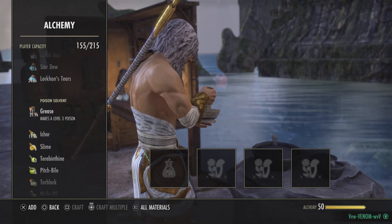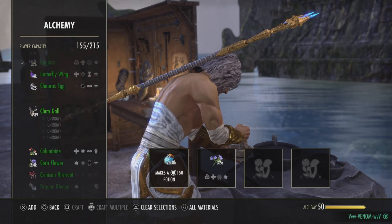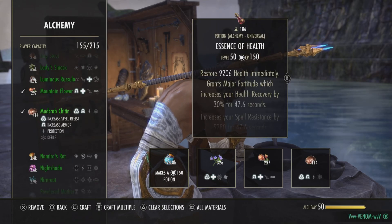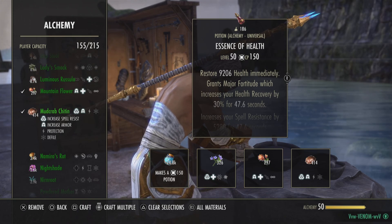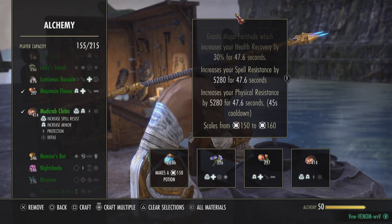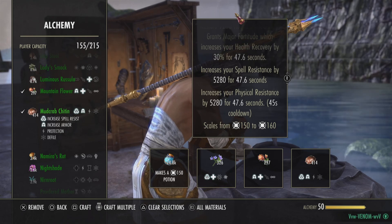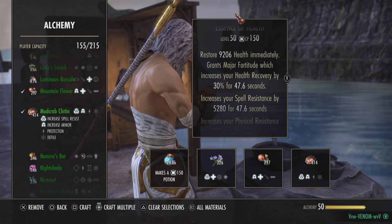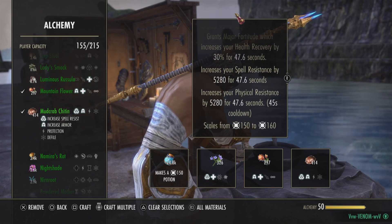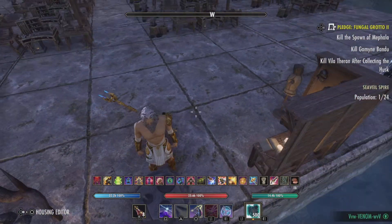Lastly, armor pots: Bugloss, Mountain Flower, and Mudcrab Chitin. This restores 9,206 health immediately, grants Major Fortitude which increases your health recovery by 30% for 47.6 seconds, increases your spell resistance by 5,280 for 47.6 seconds, and increases your physical resistance by 5,280 for 47.6 seconds. This is not a major buff, so it will stack — for example, if you have Major Resolve, these are just flat resistances on top. Really, really good to have. All of these are for both PvE and PvP.